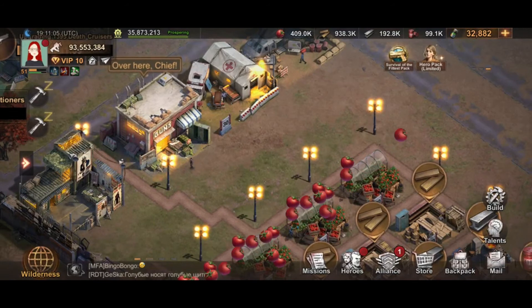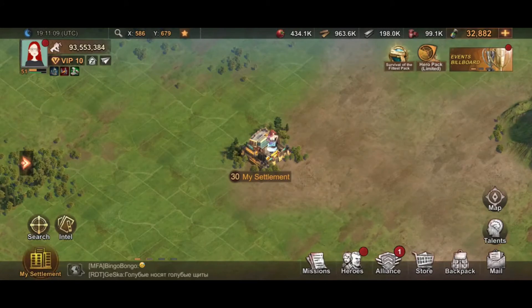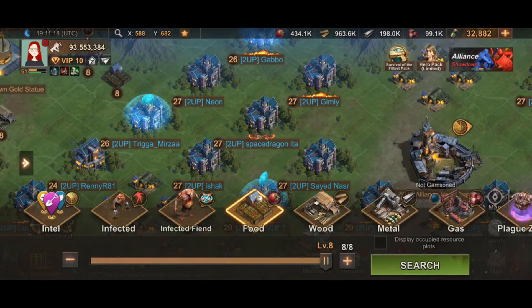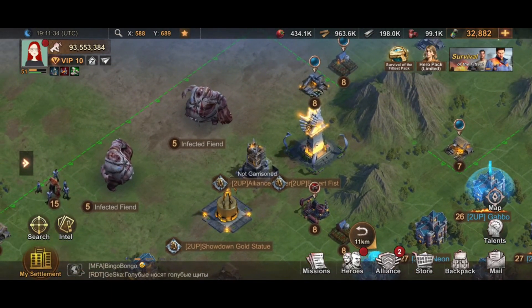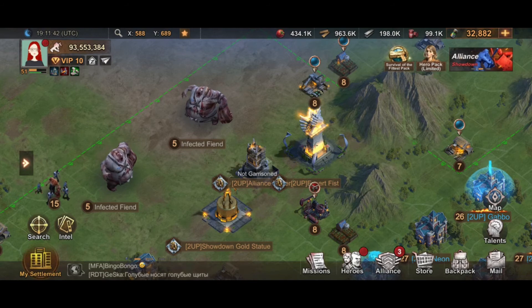Now we're ready to go to the wilderness and start farming. If you already have T8 or T9 troops and a full march, try to go to at least level 6 or 7 tiles instead of wasting time on level 1 to level 3 tiles. Since I have T10 and T9, I go to level 8 resource tiles.